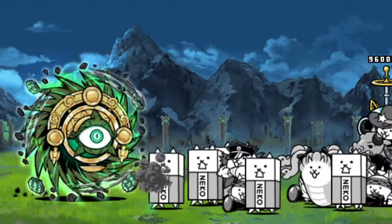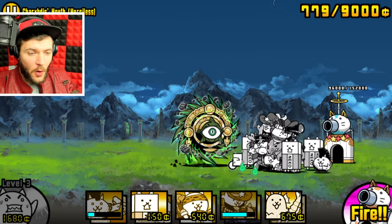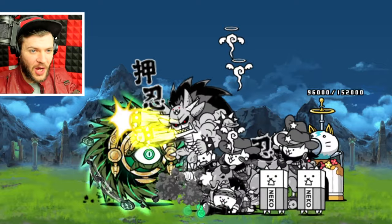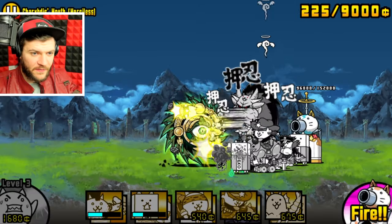If we just summon all of these guys out at the same time, we might be able to make it work. Okay, it's a good freeze. Money's a huge issue though. Bro, keep them alive — just keep summoning. I'm kind of scared. If we keep this up, we win. Simple. I just want another one of these guys for the freeze.